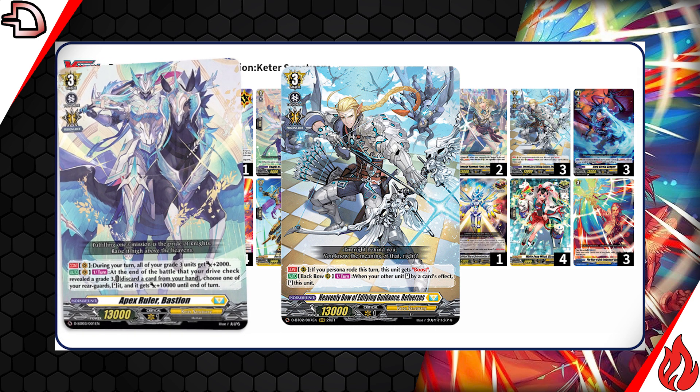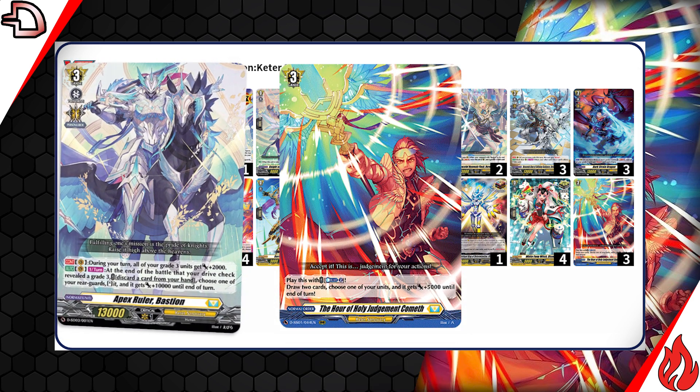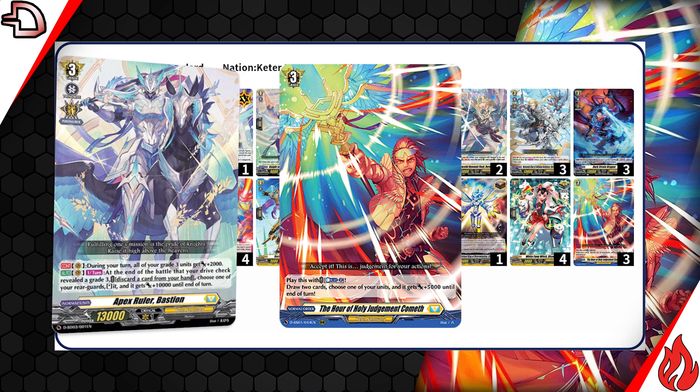For draw power in the deck, we have Hour of Holy Judgment Cometh. You play it with Soul Blast 2, draw 2, and give a unit plus 5k.